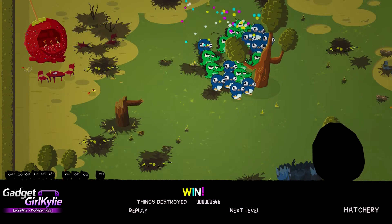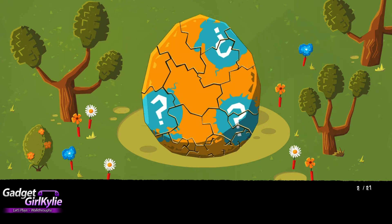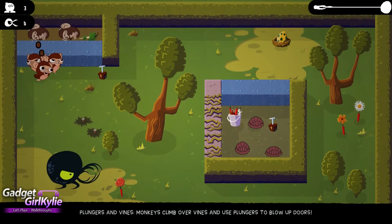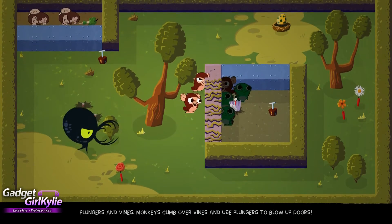Alright, surely I'm ready for the hatchery now! Oh my god! A turtle! It's so cute! So they create bridges like crocs! Oh my god, monkey! Moon door! Monkey! Monkey inaccessible! Woo-hoo!